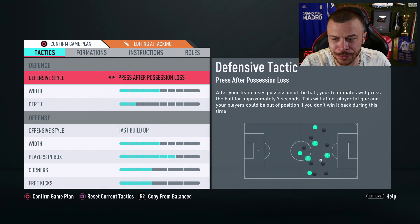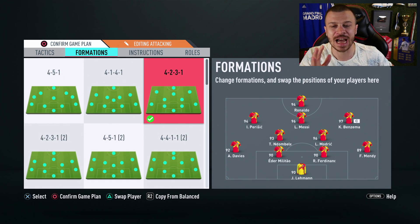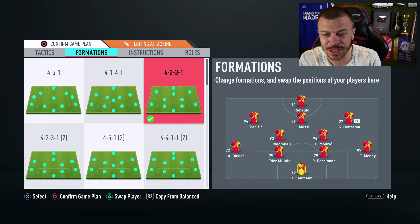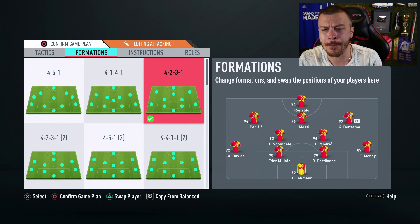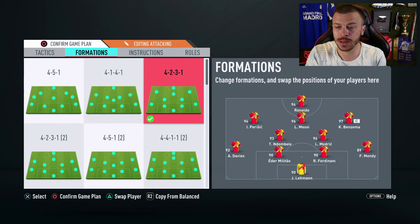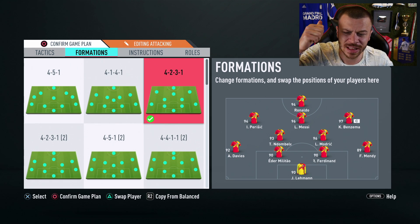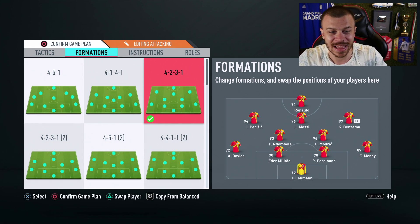I'm gonna count on the 4-2-3-1 narrow formation, and that's our lineup guys. We've got Ronaldo R9 up front, the new Summer Heat card Perisic with five-star weak foot on the left, Benzema on the right, Messi as central attacking midfielder, Ndombele Summer Heat plus Modric as CDMs, Davies, Militao, Ferdinand, Mendy at the back, and Leno in goal.